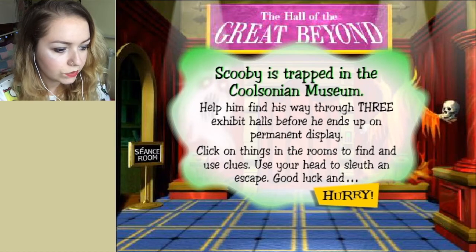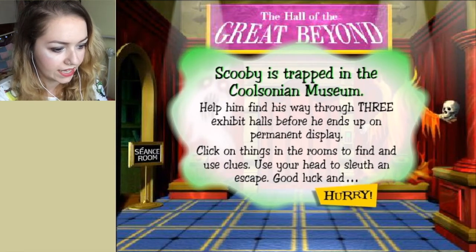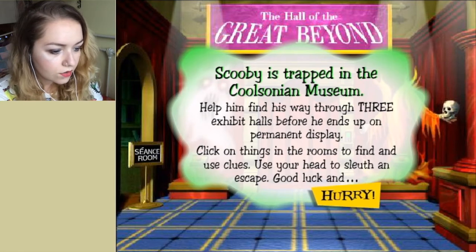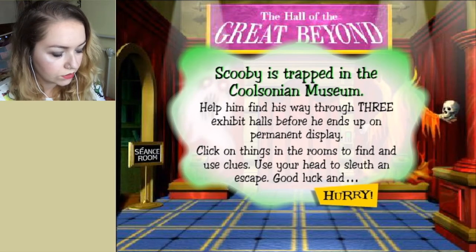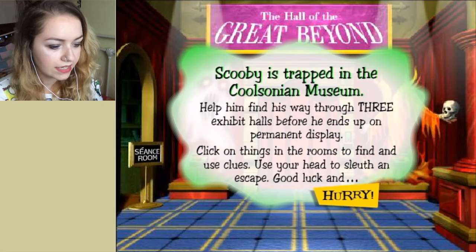Scooby is trapped in the Coolsonian museum. Help him find his way through 3 exhibit halls before he ends up on permanent display. Click on things in the rooms to find and use clues. Use your head to sleuth and escape. Good luck, and hurry!